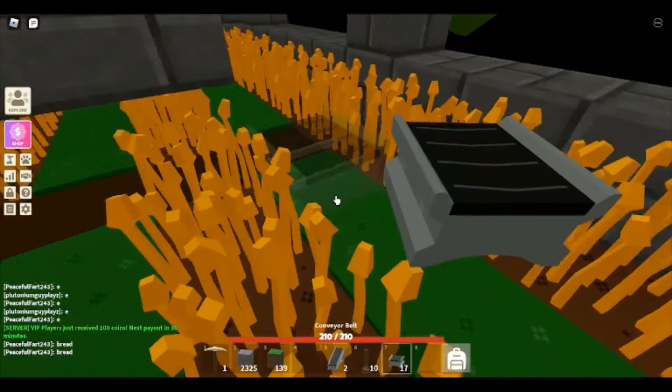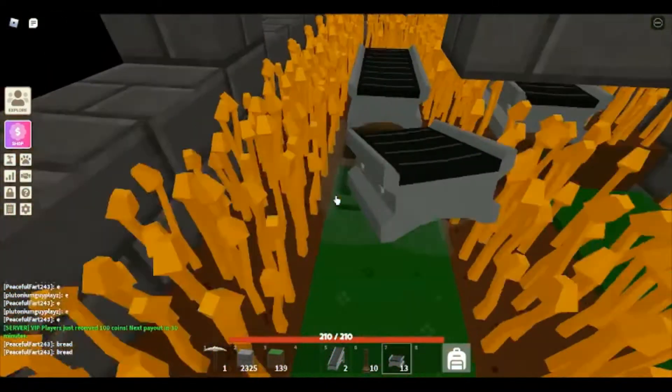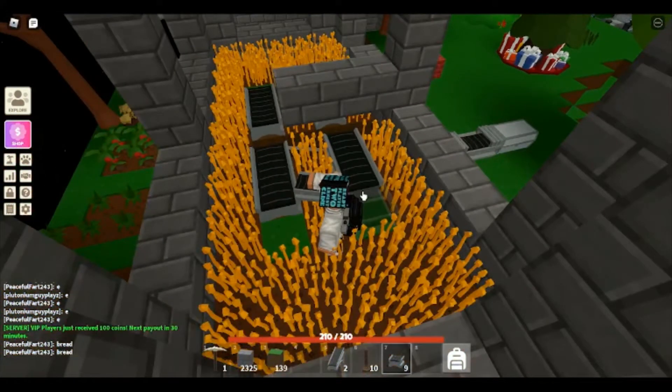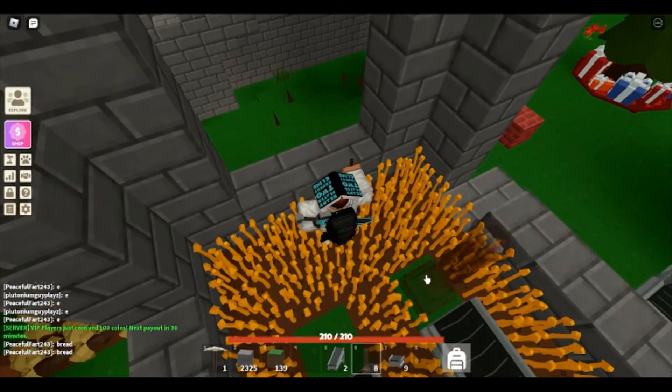Go ahead and get those down after you place the conveyor belts. You can just do two on each side and then a totem — it should reach all of the totems over here. You can upgrade the totems; I'm going to do that at the end.